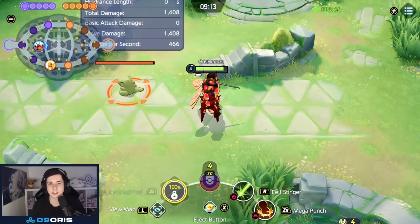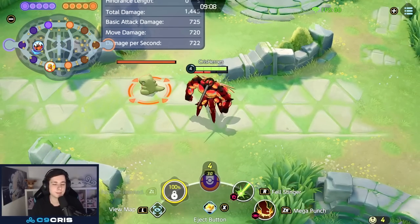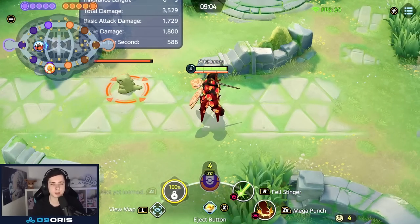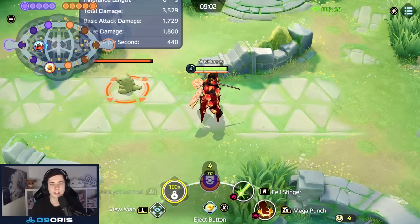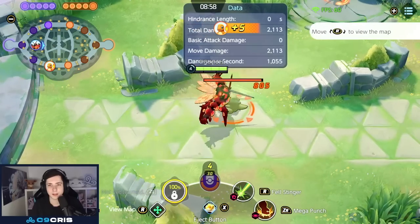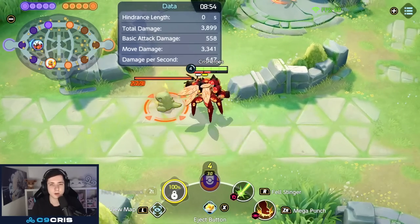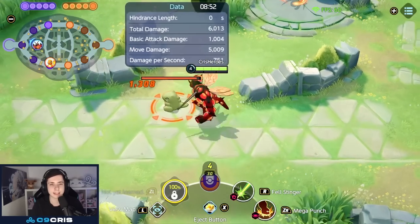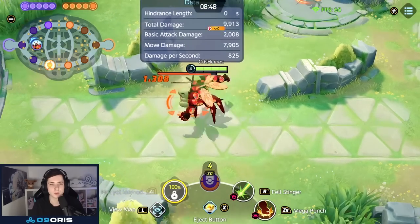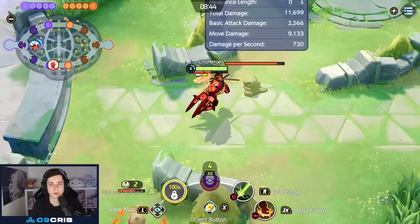Let's explain the passive of Bassoul. Under your HP bar you see a red bar fading up — that's the muscle gauge you have to build up. The more you have, the more damage either Felstinger, Superpower, or Leech Life will do. You can see as an example, with full gauge it does 1308 damage versus only 805 without. You always want to build it up in early game and then go for a nice last hit. This is your insane ability for last hitting because it does so much damage.